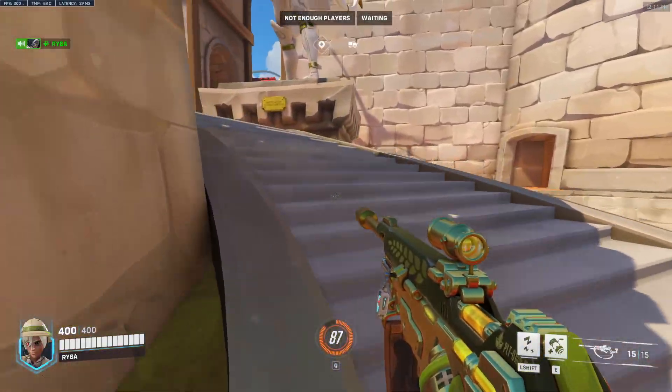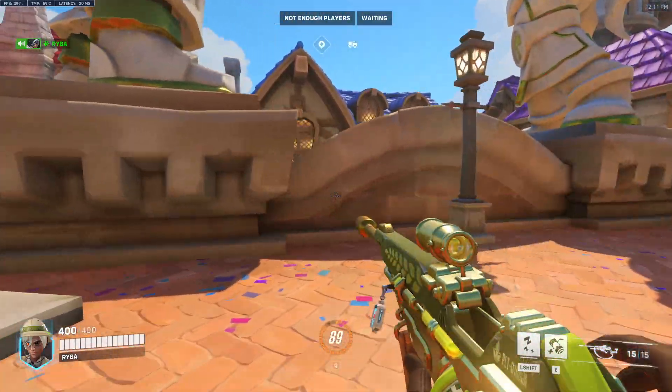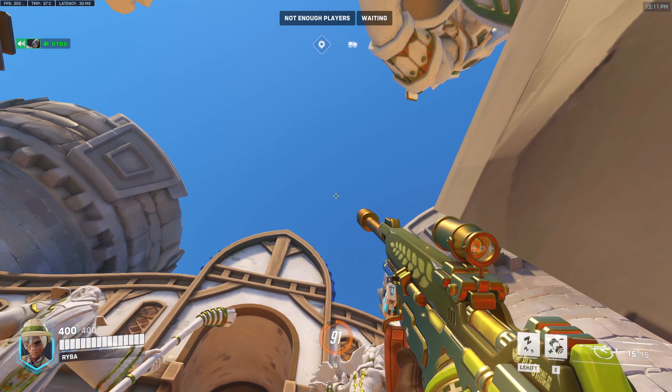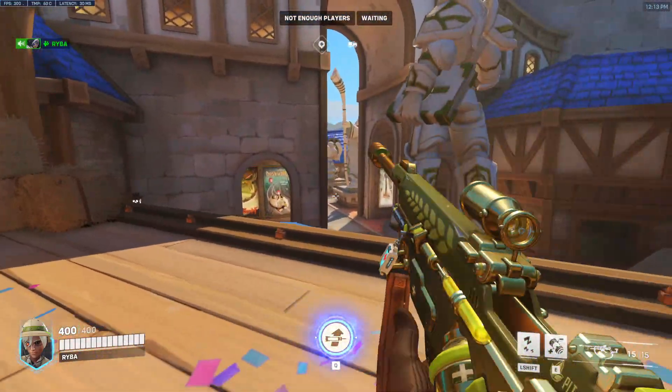For the attacker's point of view, if you go right side up the stairs just make sure there's no one in the sight line so you don't get sniped. Position yourself in this corner here and on your perspective on the right eye of the bird, position your crosshair right on that and that will land nicely on the high ground if there's anyone defending up there.